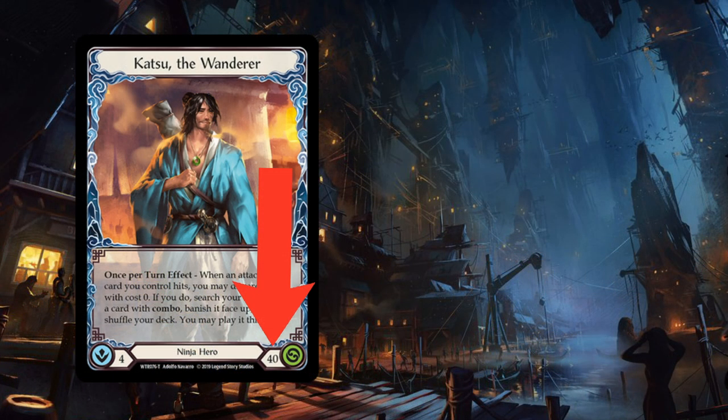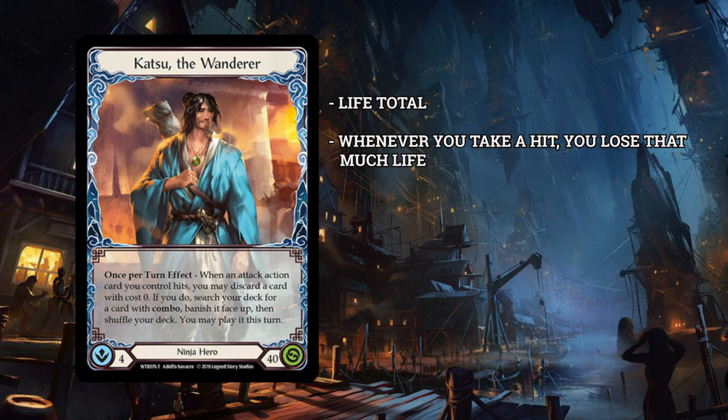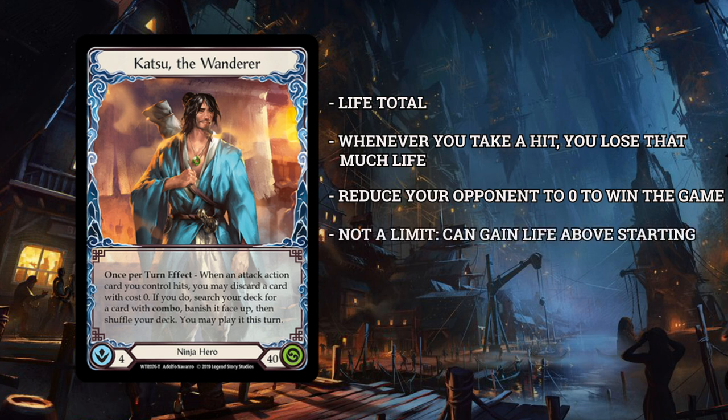The number next to the green symbol is your starting life total. Whenever you take a hit, you'll lose life equal to the damage you took. The goal should be fairly simple: reduce the opposing hero's life total to zero in order to win the game. Much like intellect, your life total is not a limit — if you gain life above your starting life total, you're just extra healthy right now.